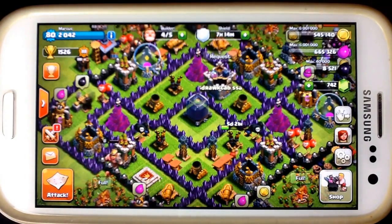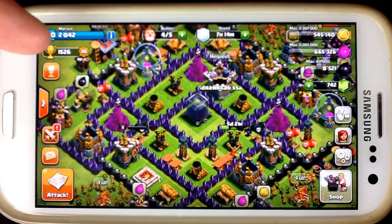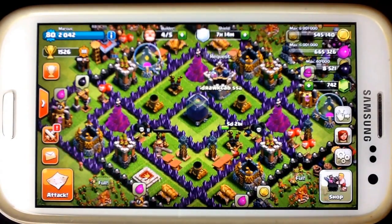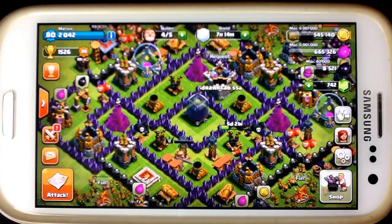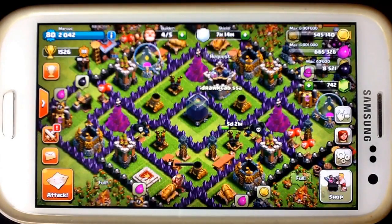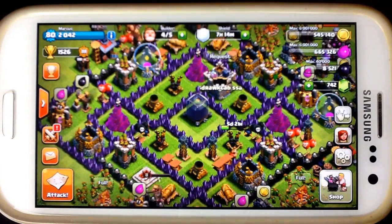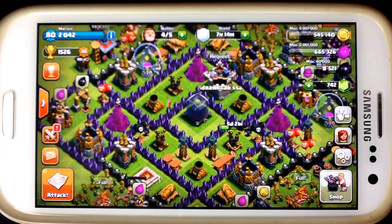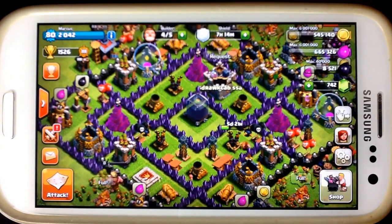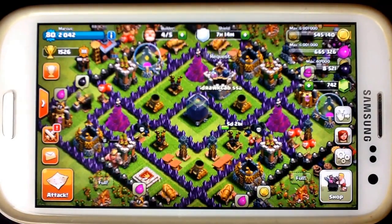Another thing is you want to get your trophies up to a higher level than what you're used to. I suggest 1,600 to 1,800, and that is by attacking and getting one star. You can do the Archer strategy that a lot of people do. You want to get your trophies up as high as possible so that people will not want to revenge you and take back their Dark Elixir. That's most important because you don't want to lose what you gained.